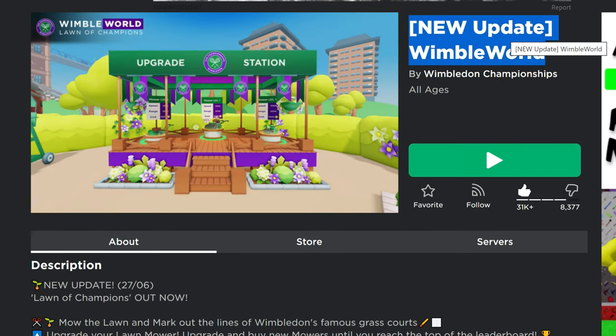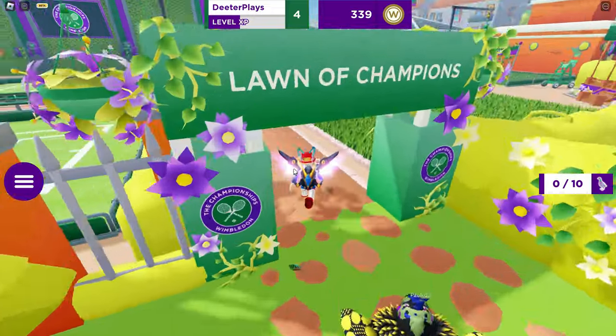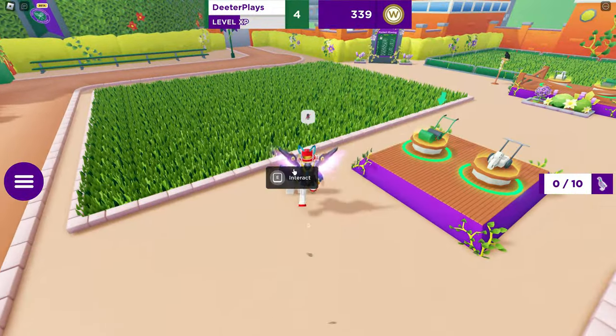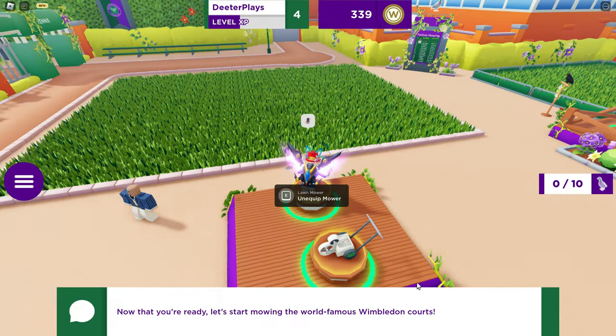I will put the link in the description of this video so you guys can go and join the game super quick and easy. What we're going to do is mow three different lawns. If you go to the middle, you just want to talk to this NPC to get rid of those little arrows, and then it's going to send you to the lawnmower.